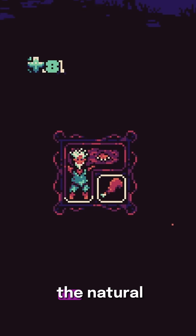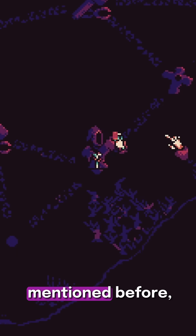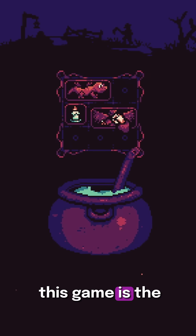These are some of the natural synergies cards can have with their base abilities. But the real hook of this game is the alchemy system.